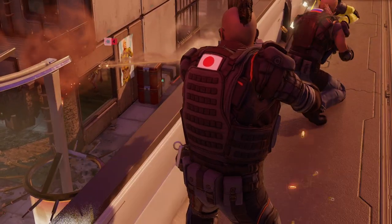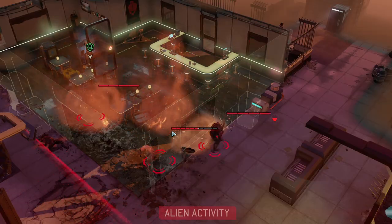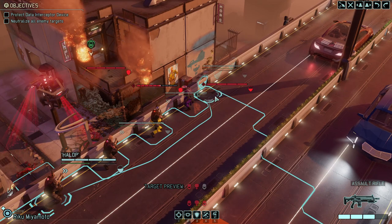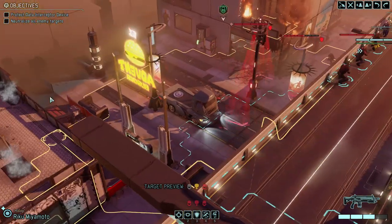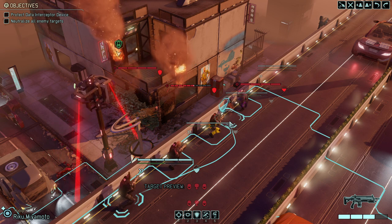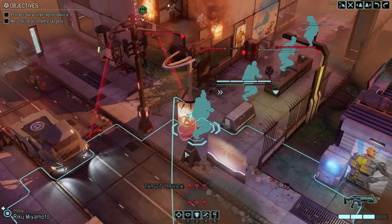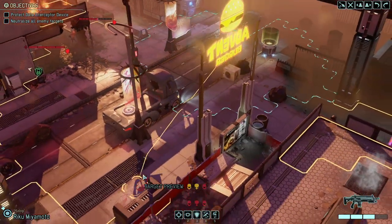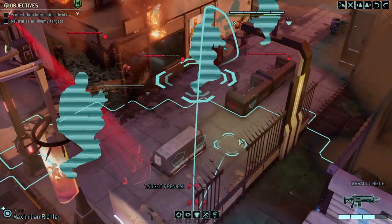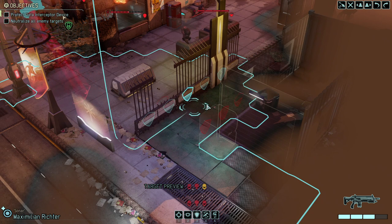We got ourselves yet another pack — fantastic. This is the moment where you need to be very careful not to pull the entire map. It might look like an innocent standoff, but over here there is definitely another pack. Sonar could move all the way over here and have a pretty decent flanking position, probably even without triggering the other pack.